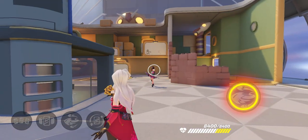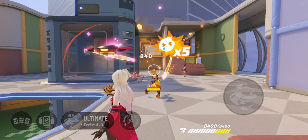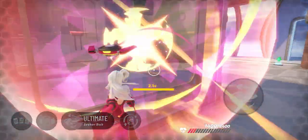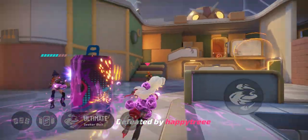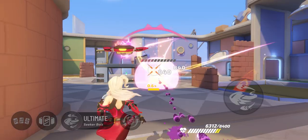Ruby's ultimate ability is Seeker Bolt. She summons a floating turret that targets the nearest enemy with a series of bolts. Notice their paths — when they hit an obstacle, they explode instantly. So using the ability in open areas is always the better choice.